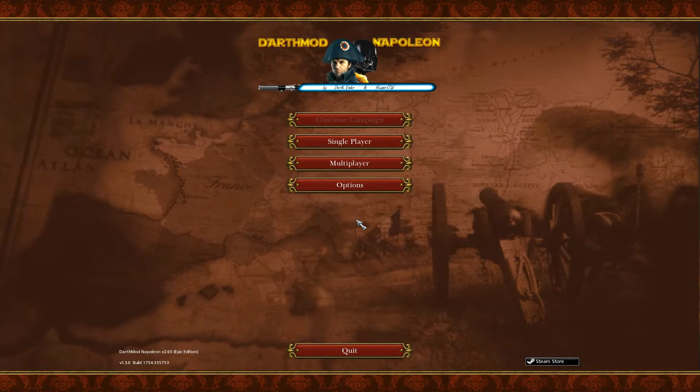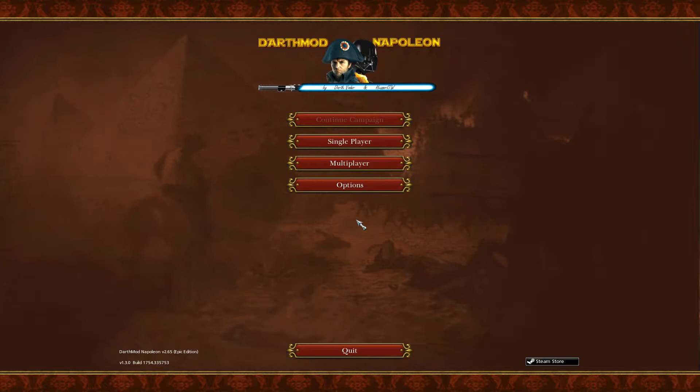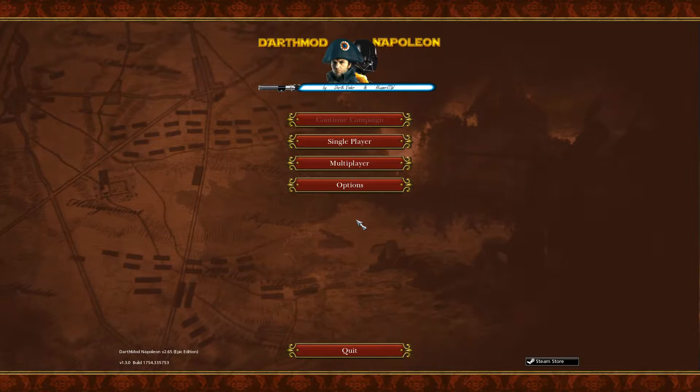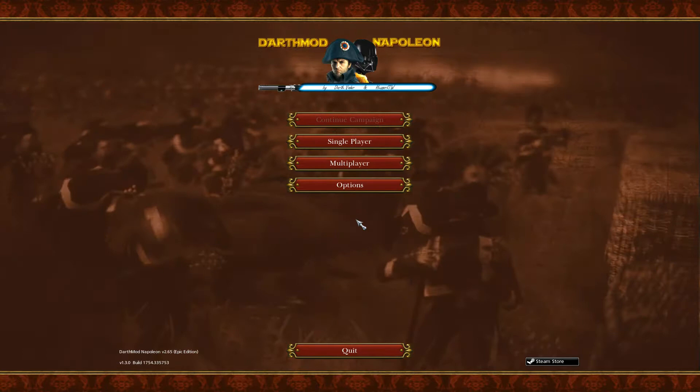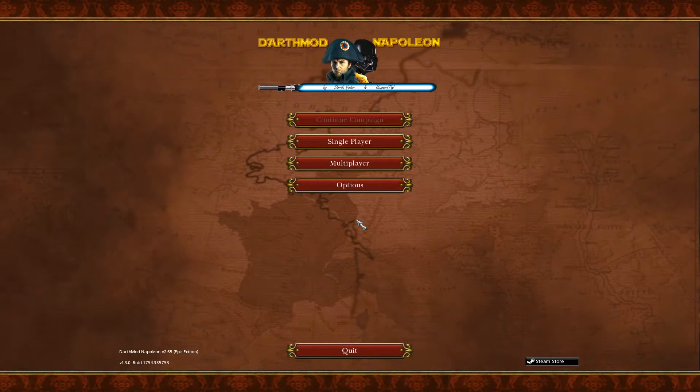I've also modified ammunition for each unit — line infantry, for instance, gets about 60 rounds, which is historically accurate. I've also modified certain attributes of certain factions, giving each an historically-based character — a positive and a negative — so a positive on one faction would counter a positive of another, and negatives counter out the other faction's negatives. It's for balancing, but based on historical research of about two years.